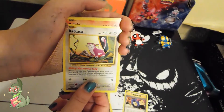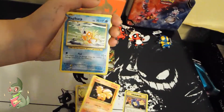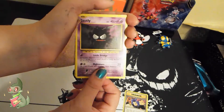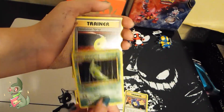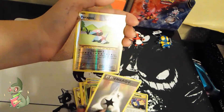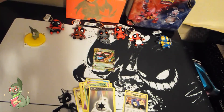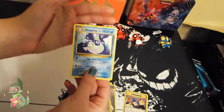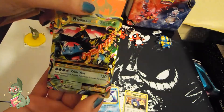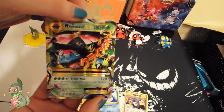In the final pack I have a Rattata, a Voltix, a Magikarp, an Electabuzz, a Gastly, a Metapod, a De-Evolution Spray, a Double Colorless Energy, a Porygon — which is also a Diamond — and a Dewgong. So I only got 3 points total. Good luck, Chemical, can't wait to see your half!